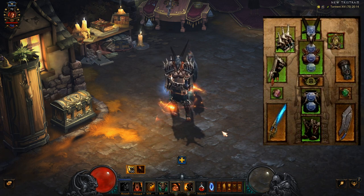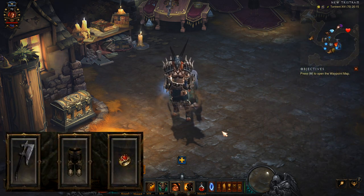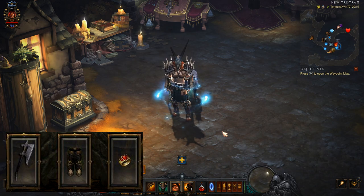In the video, I'm actually running a GR 70, and only using two of the Gems, which is Bane of the Trapped and Simplicity Strength. In the cube, we have Bastions Revered, Depth Diggers, and Band of Might.